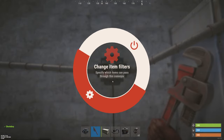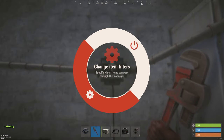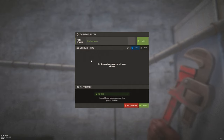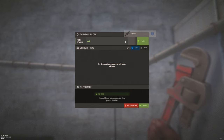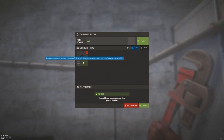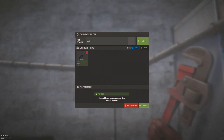To set the conveyor, press E and you get a menu. You can change the item filters here — you need to set all your items. To set the conveyor filter, add your items: the MP5, and set the max to one so each locker gets one MP5.